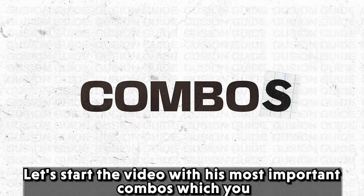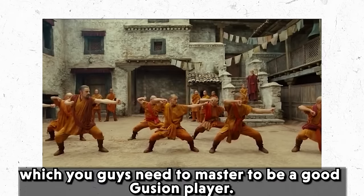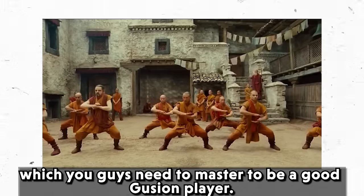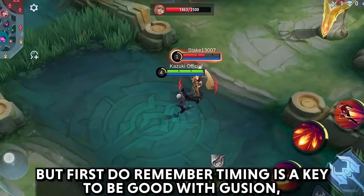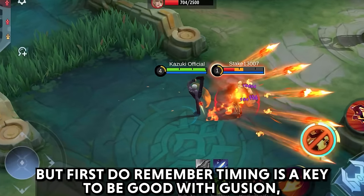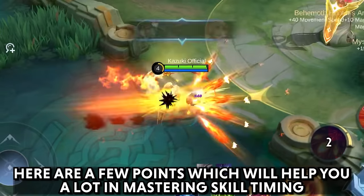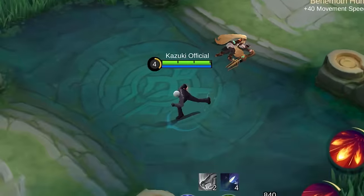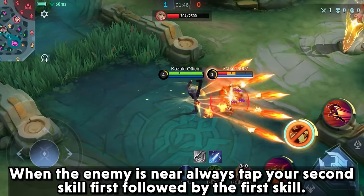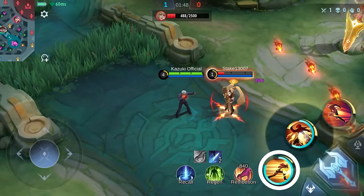Let's start the video with his most important combos, which you need to master to be a good Gusion player. But first, remember that timing is a key to being good with Gusion. When the enemy is near, always tap your second skill first, followed by the first skill.